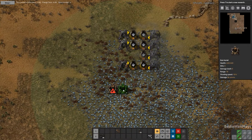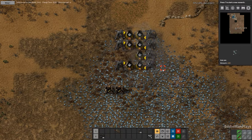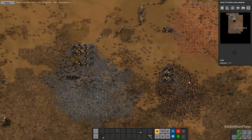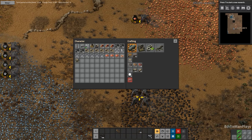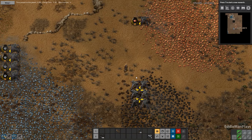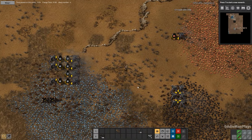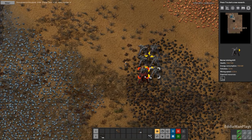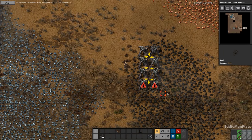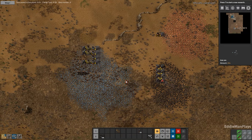We do have some more turrets, so let's go ahead and place these turrets down. I do want to make some more ammo back at the base. I do want two more coal here, so let's make that. I do want to get some more turrets.